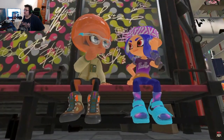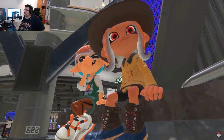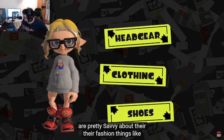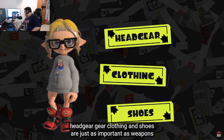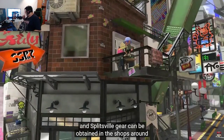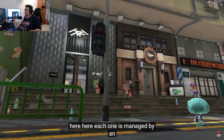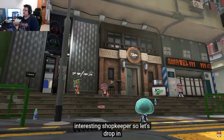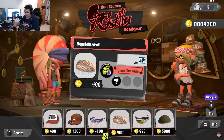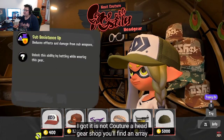The Inklings and Octolings in town are pretty savvy about their fashion. Headgear, clothing, and shoes are just as important as weapons to staying fresh in Splatsville. Gear can be obtained in the shops around here, each managed by an interesting shopkeeper. This is Not Couture — a headgear shop where you'll find an array of hats, masks, and glasses.